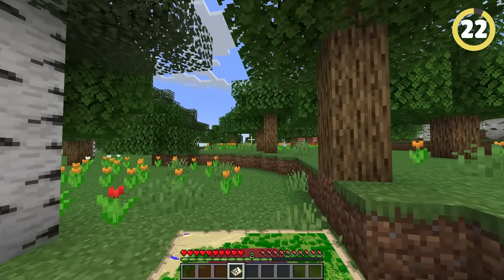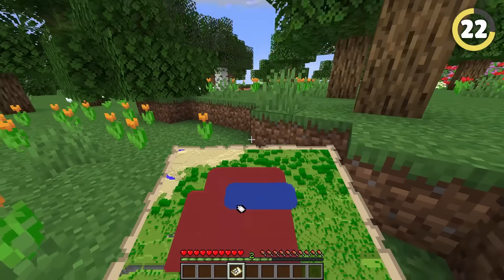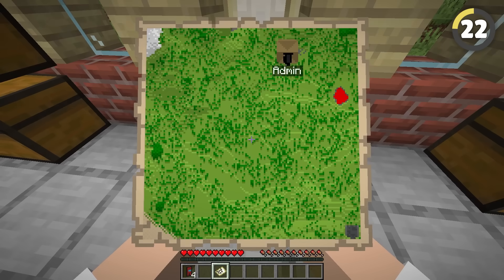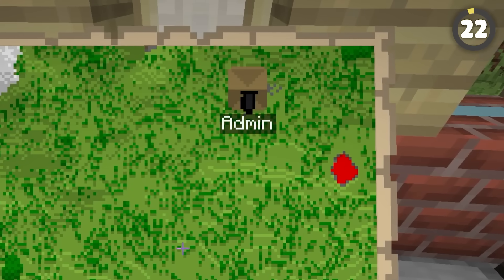If you're like me, you probably still manage to get lost even with a map. But if you name a banner and place it down at your base, you can right-click it with the map, and a marker will pop up showing you exactly where home is.